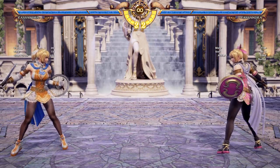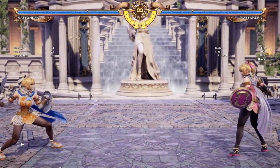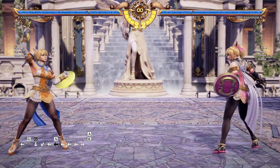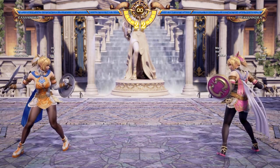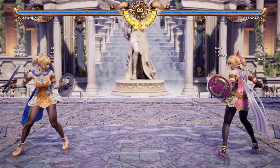Now let's go over her unique mechanics that are very important. She has a guard gauge consumption mechanic which we will talk about later, as well as a mechanic which is much more prevalent: Divine Force. Divine Force is when she powers up with lightning. This is important because you can restore your guard gauge by doing Divine Force moves as well as unleashing a powerful attack.